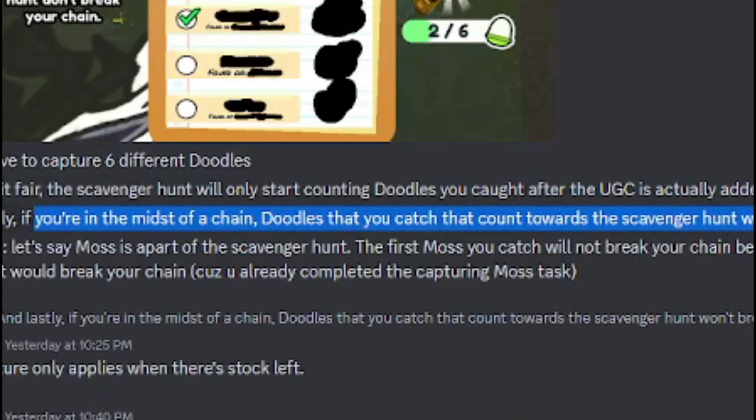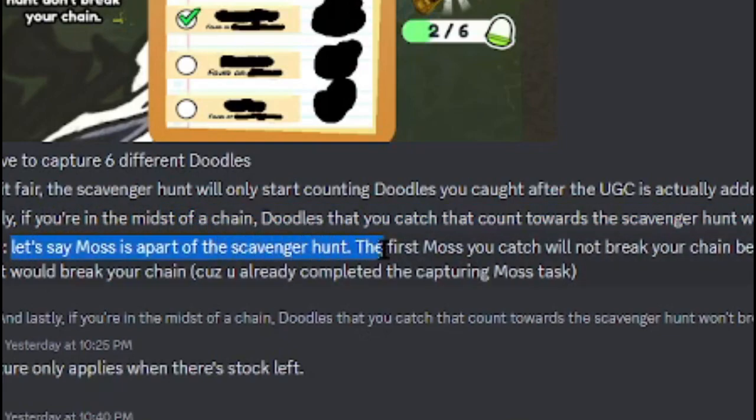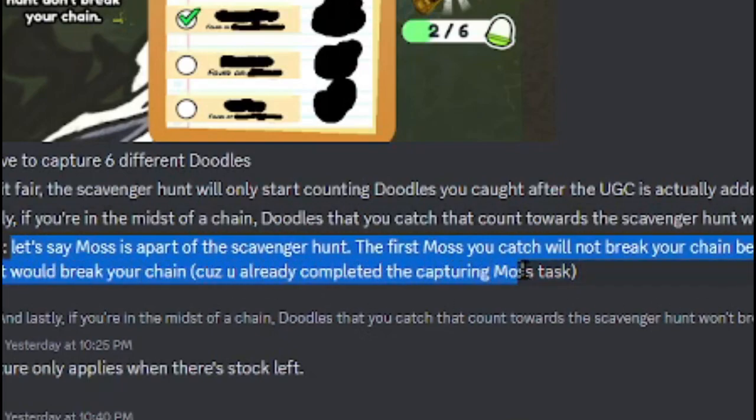So if you accidentally catch a Doodle that's not in the scavenger hunt, it will break your chain. Let's say Moss is a part of the scavenger hunt — the first Moss you catch will not break your chain because it counts towards the scavenger hunt. But if you catch a second one, that would break your chain, because you already completed the capture of Moss task.